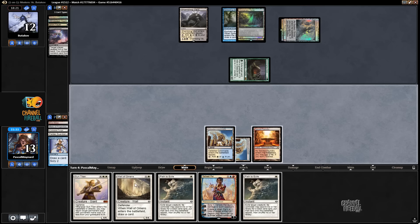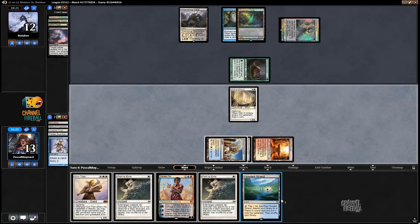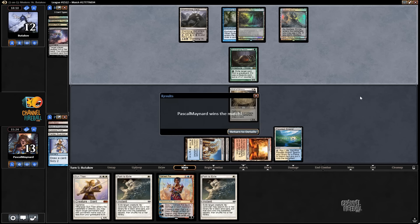We have Sun Titan, so we can play the grindy game. We have two Paths in hand too — no reason to try and be aggressive with the combo. We did get the land. Wow, he concedes. Okay, well I guess that was quick. Hopefully we get better games in the next round, so stay tuned.